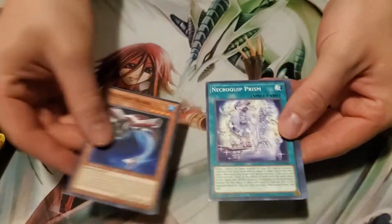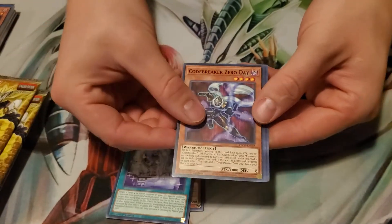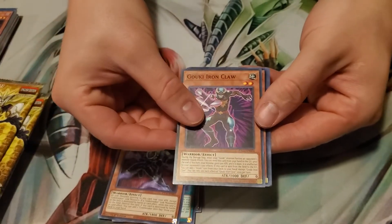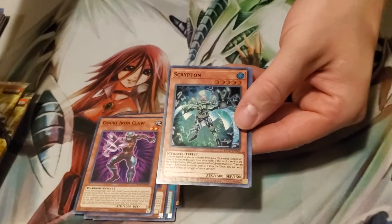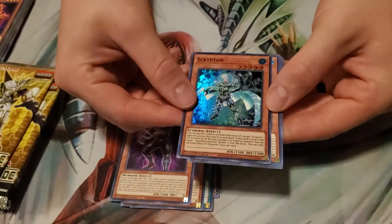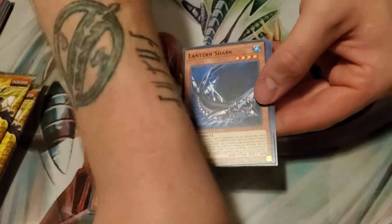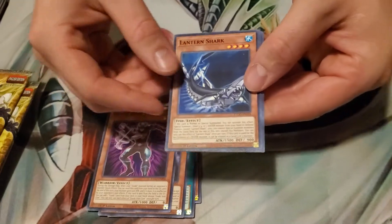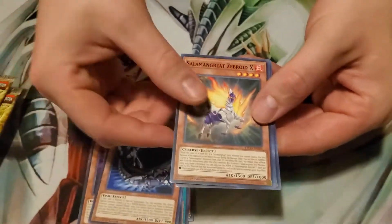Buzzsaw Shark, Necroquip Prism, Codebreaker Zero Day, Gokey Iron Claw, and a cool new card — Polar Jet Scraptron, a new Cyber Monster. It kinda looks like Mysterio, or Playmaker Red actually pointed out it looks like Spider-Man. Spider-Man is my favorite superhero so very nice. Lantern Shark, Saddleman, Salamangra Zebroid X.